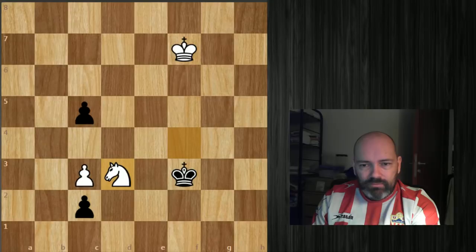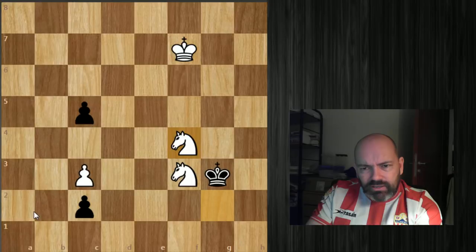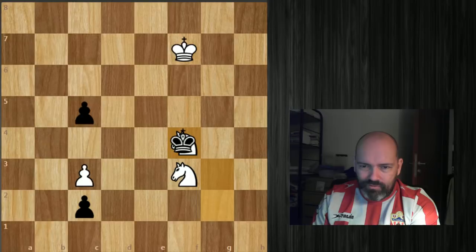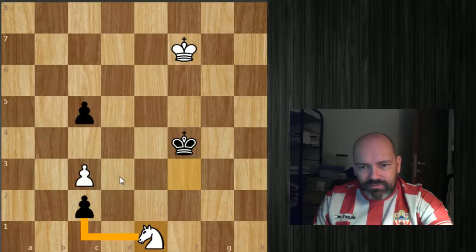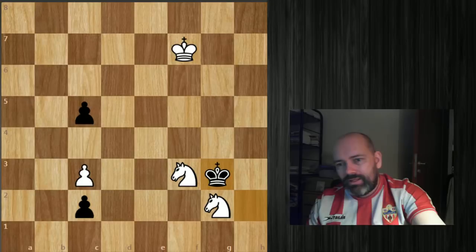You have a choice to take either knight. If you take the knight on f3, our knight is in time and we'll see positions where the knight comes to c1 — enough to draw. If we take the knight on f4, we can play knight e1, which attacks the pawn and also eyes the checking square on d3, so if the pawn queens we give a check.